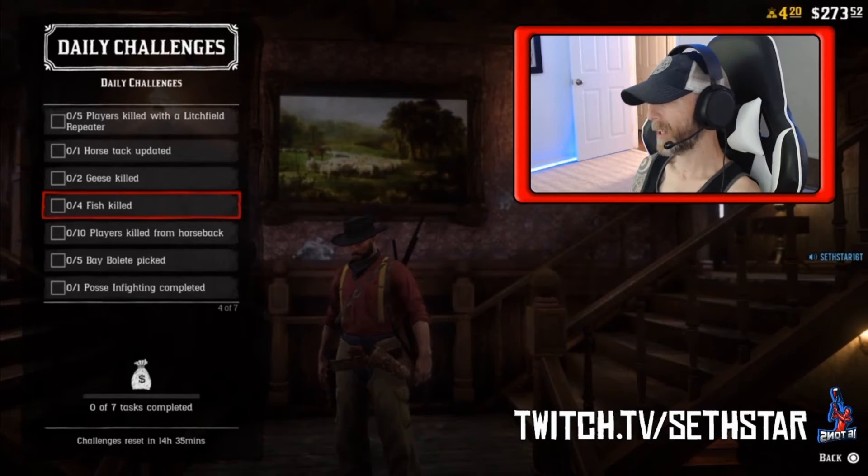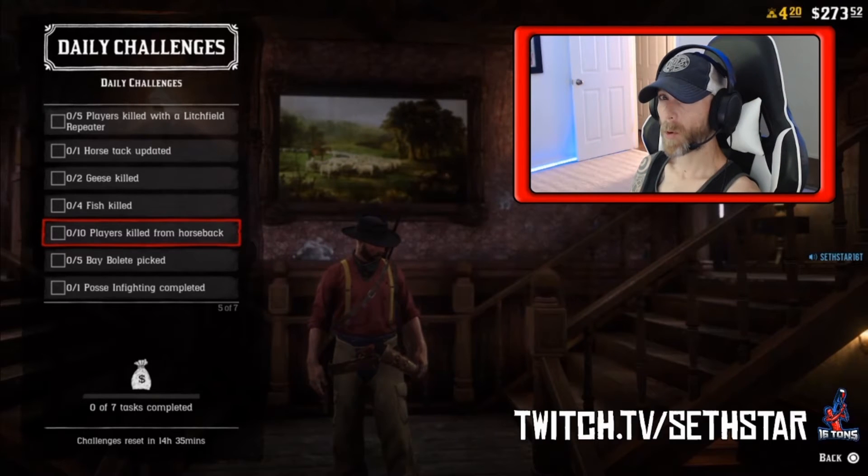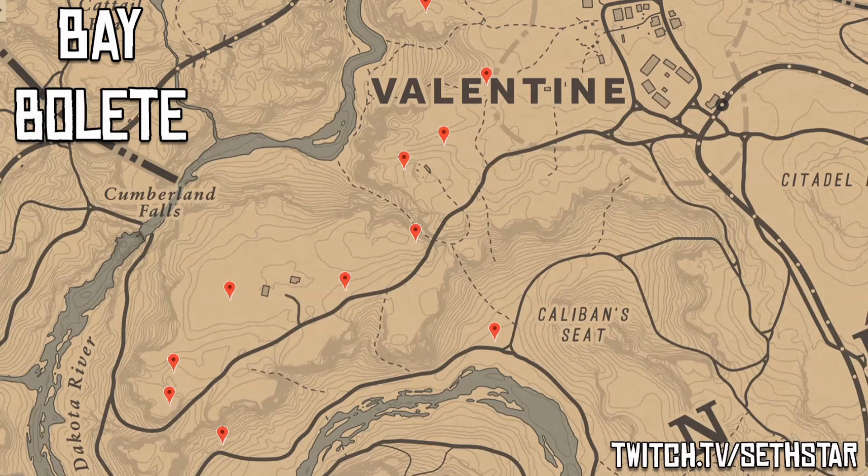Number four: fish killed — can't be done by fishing, gotta kill them with some dynamite or shoot them. Number five: players kill from horseback — can be done easily in any PvP mode with horses, otherwise rage at it in open world.